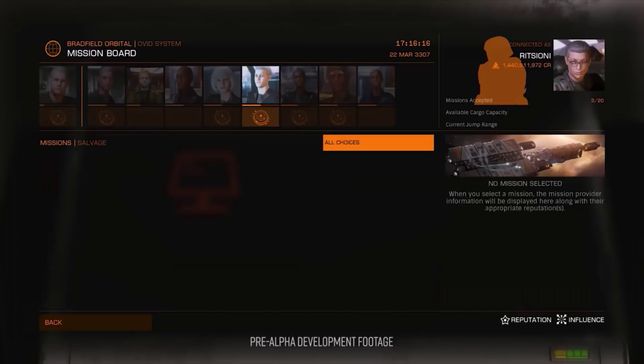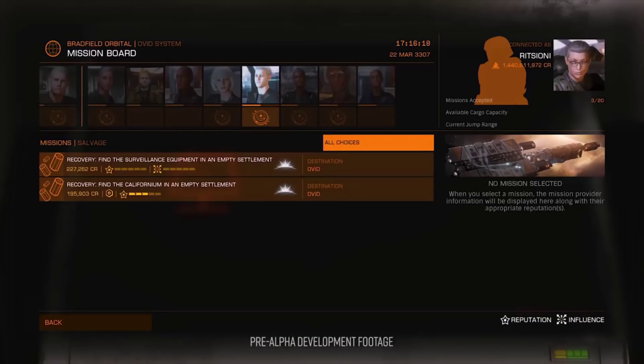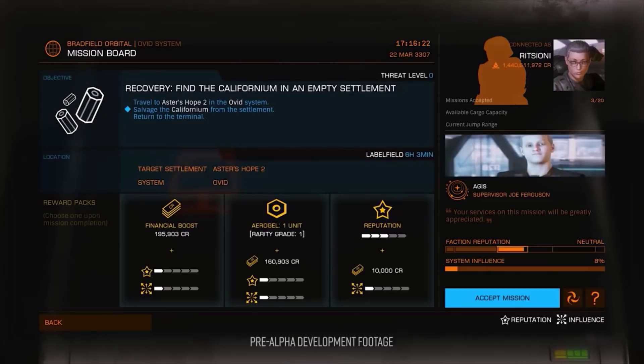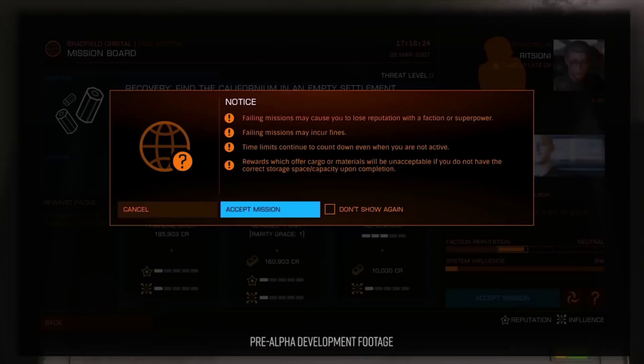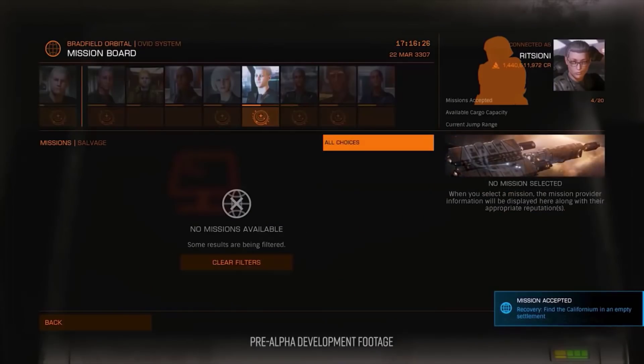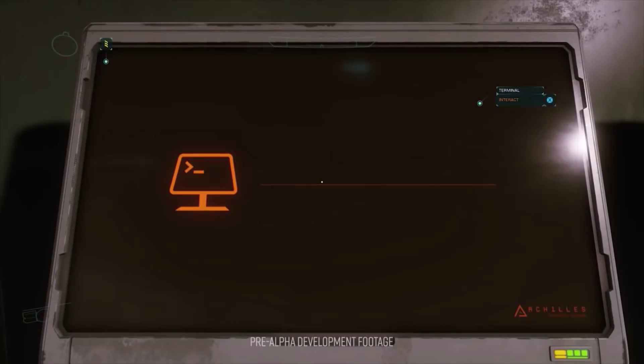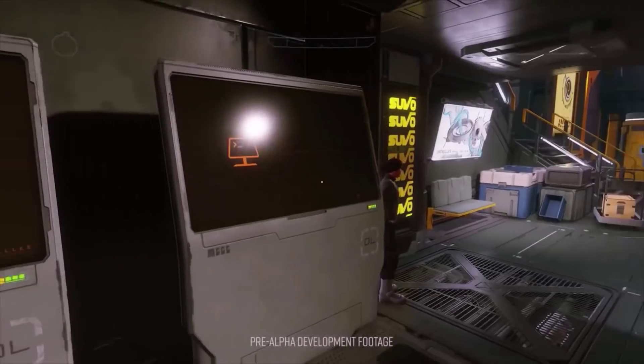I also wondered if maybe this would be followed up by requesting more structured feedback on other parts of Odyssey. It does beg the question why they didn't use the feedback from the alpha, but this appears to be a much more focused way to get specific information about a specific thing. So maybe this is a better way to get the information to them.